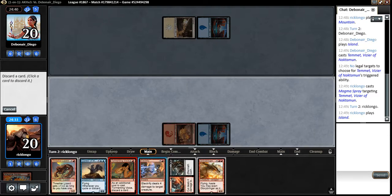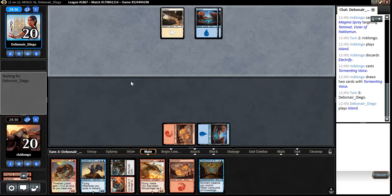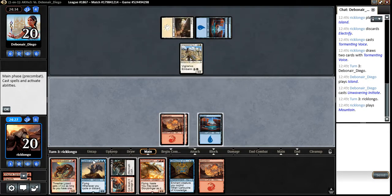What do we discard? I think I'm going to discard the Electrify, because we do need creatures, right? I mean, with one more mana we play this thing. Another Embalm guy.